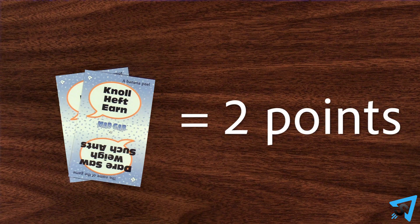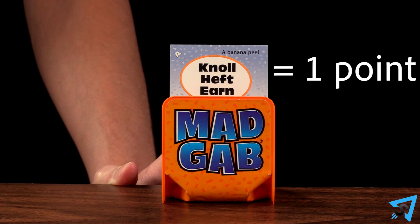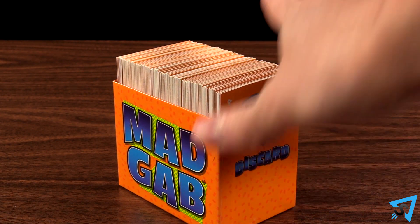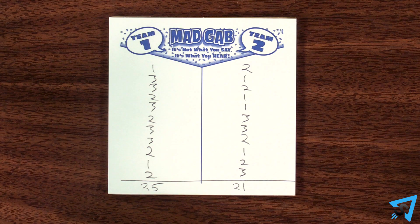The coach's team scores one point for each correct card guessed. The opposing team scores one point for each card guessed by the Stealer. Return the cards to the discard side of the box, and teams alternate roles and a new round is played. Play continues until one team reaches 25 points — then that team is the winner.